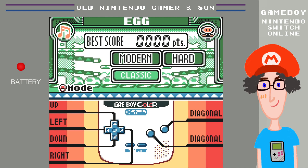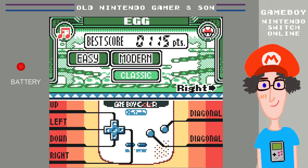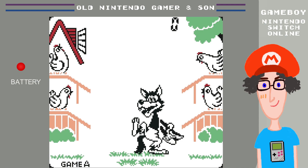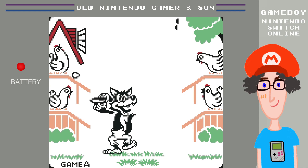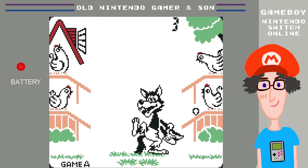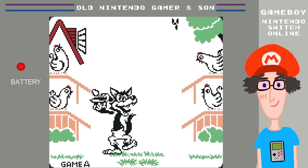I must have just tried the easy mode. There's a classic mode as well — this is the original version with eggs dropping out. It's the wolf collecting eggs. I don't remember this Game Boy game from back in the day. Do you think the classic one has bombs? I shouldn't imagine.